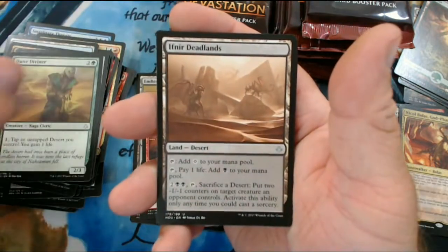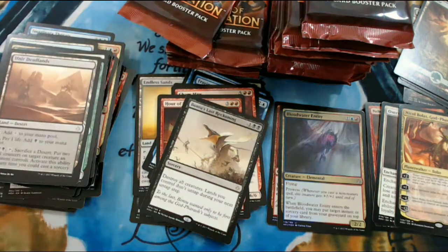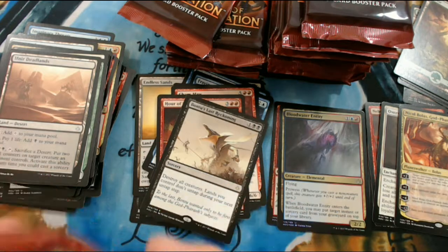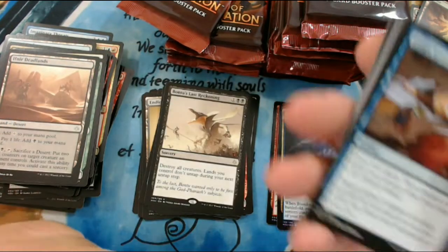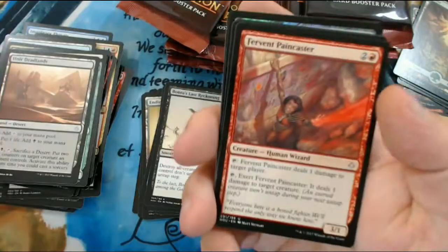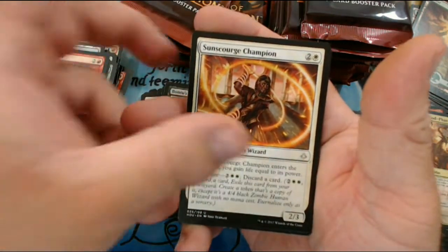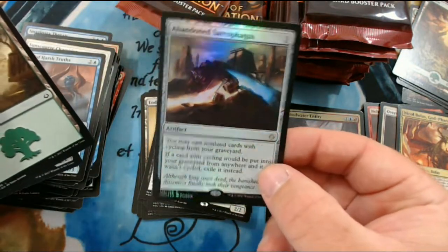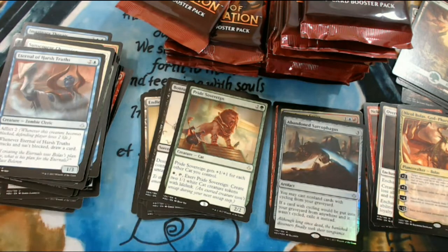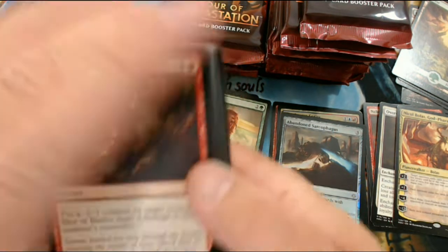Let's see if we can continue this trend of getting better. Farm and Market, Doom Diviner, Ifnir Deadlands, and Banto's Last Reckoning. I'm not feeling that card - I guess in Standard it might be a thing, because board wipes don't always have their place in Standard, but that's a hell of a drawback for destroying all creatures. We have Fervent Paincaster, Sun Scourge Champion, Eternal of Harsh Truths, and Pride Sovereign, and we got a Foil Abandoned Sarcophagus. That makes me happy - that card definitely has some potential.